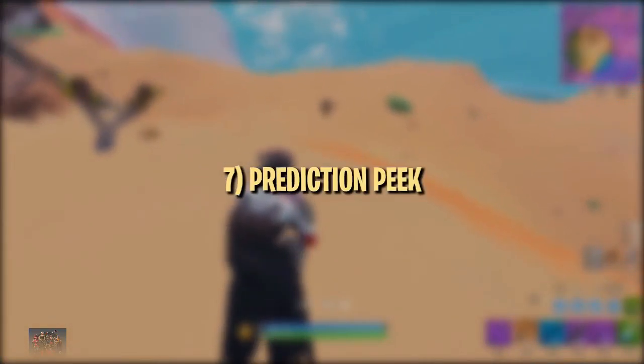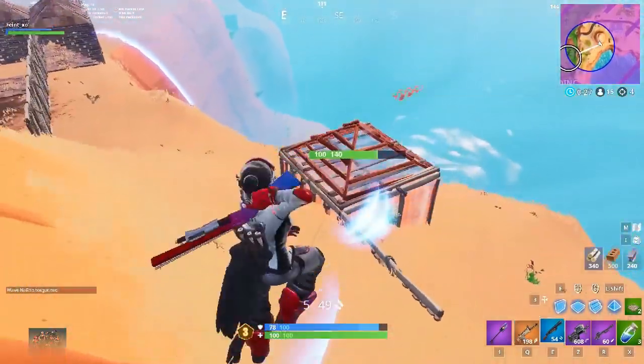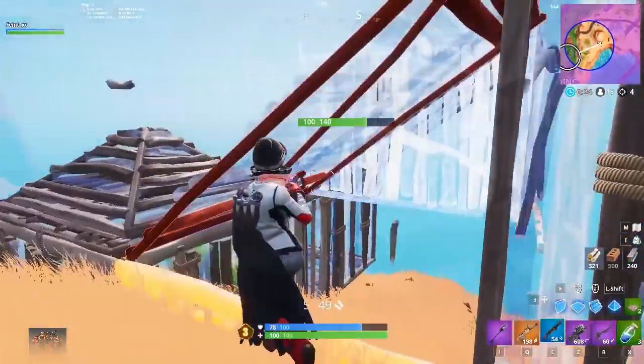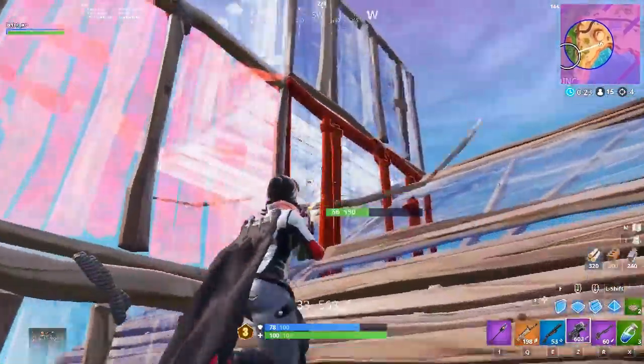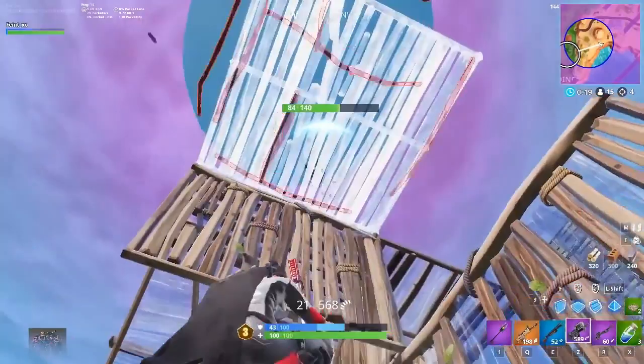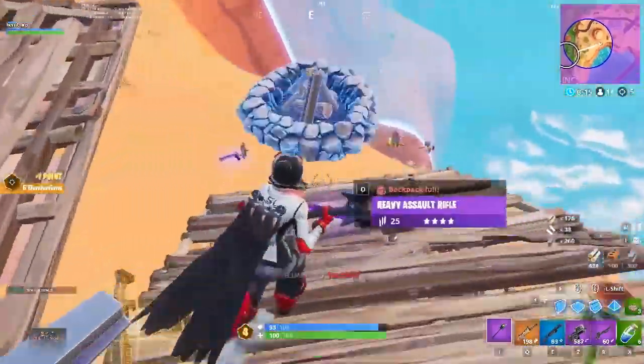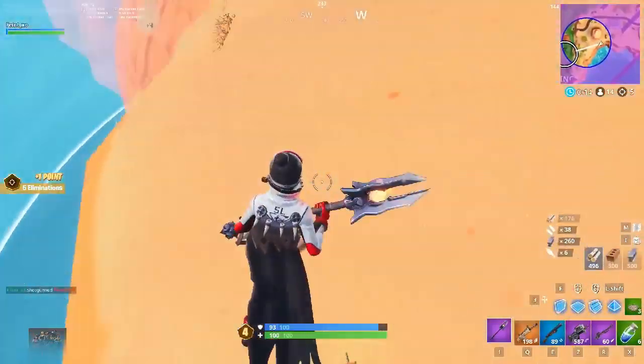Finally, you can get decent shots from the low ground by simply predicting where the enemy is going to peak and trading back. We only recommend doing this when you know the other player is on low health or doesn't have mats to build. This does require some good game sense and reaction time, but when you get the feeling for it, it's a great tool for finishing off players that are low or getting quick trades without having to build up.